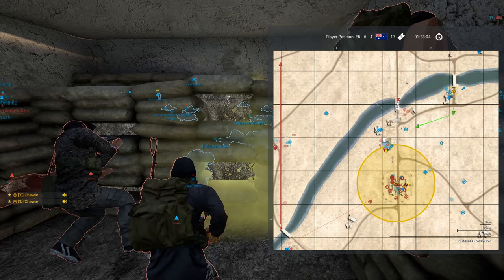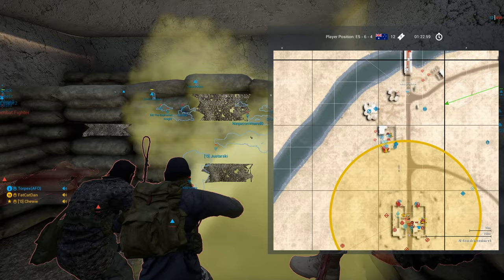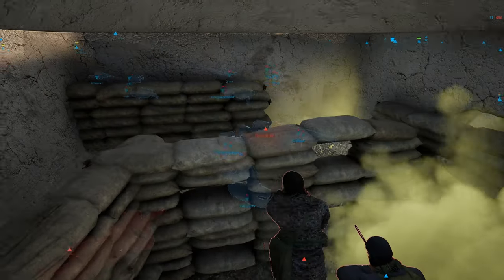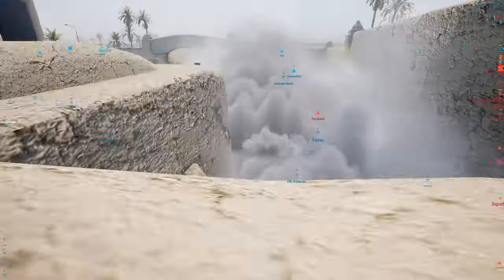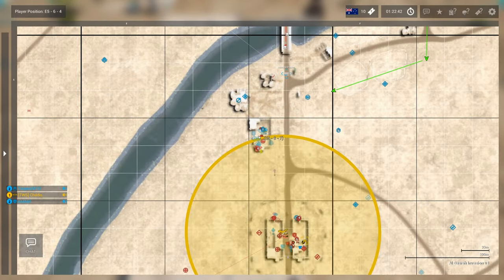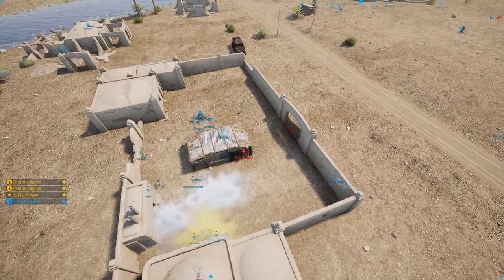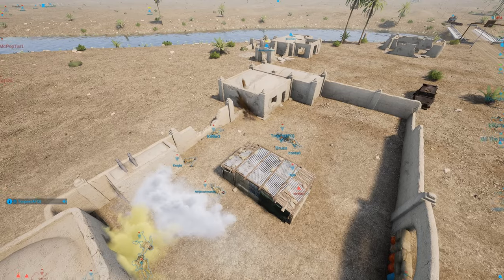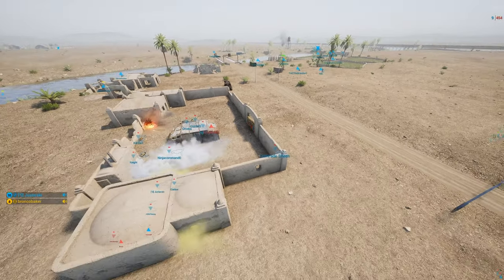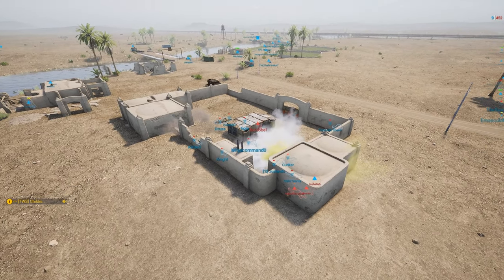Unbelievable — insurgents need to get back on the point, get out of VCP. Conquer goes down — he was the last medic alive. Now the issue is with only 12 tickets, Aussies can't give up and try to push back to the point — they need to rely on the people currently alive. Borbidel has Torpex. The HAB is almost back up, no longer overrun — 10 more seconds until the entire insurgent team spawns back in. Torpex goes down. Nine tickets left — Aussies are snatching defeat from the jaws of victory.